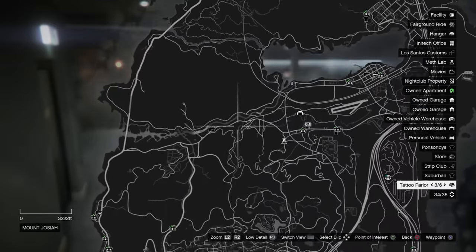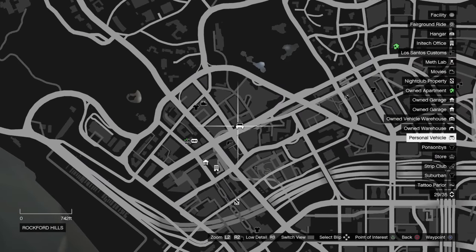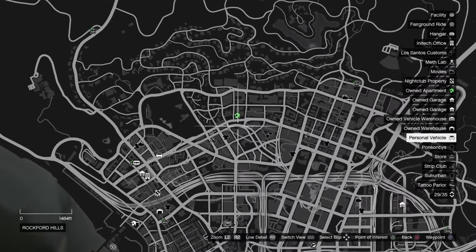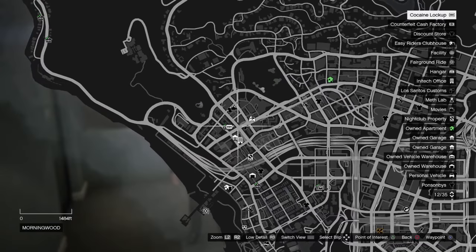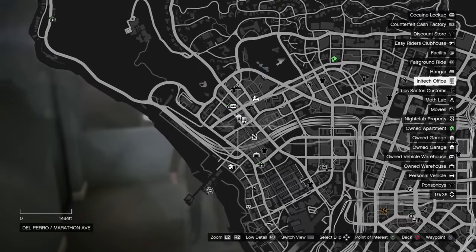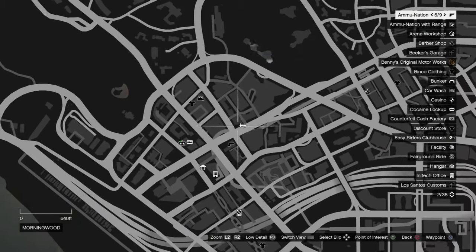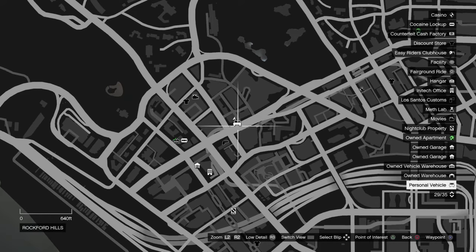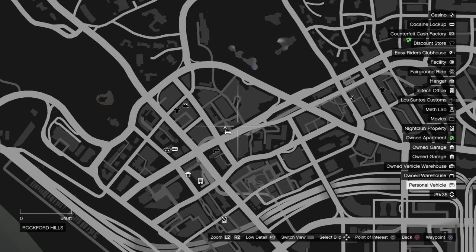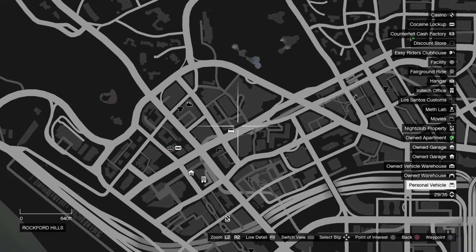So what I ended up doing is I bought Insert Coin down here in Rockford Hills. This is $2.3 million and change. I chose this one because it's a central location between my apartment, my nightclub, my CEO office, and my Coke locker. I've got all my stuff right here in this area and it makes my daily grind extremely efficient. At $2.3 million I'm never going to accumulate that money back through passive income from the arcade, but it was a way for me to make my casino heist setups much more efficient and cut down on the time needed to complete the setups.